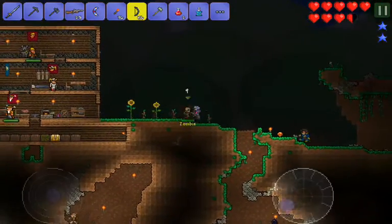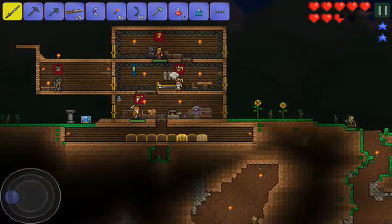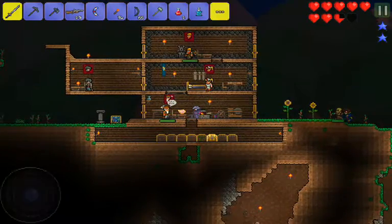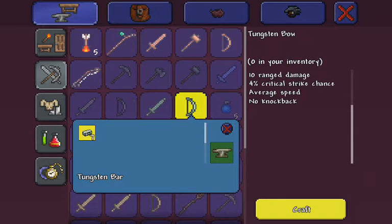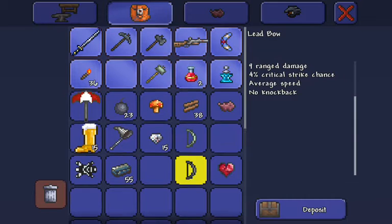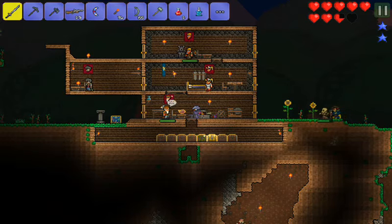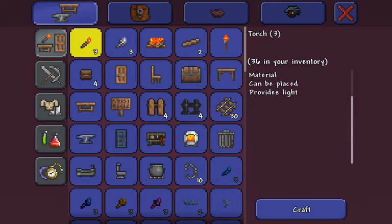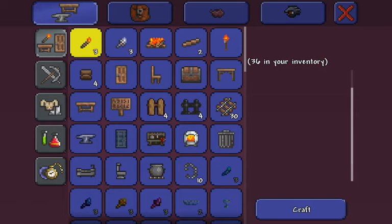Got a lot of plans for us today. We got one upgrade — a tungsten bow. That'll be better than our lead bow by plus one damage. We also got some lead bars on us, so we can make ourselves the full lead armor set.